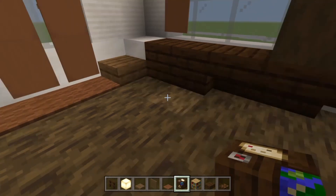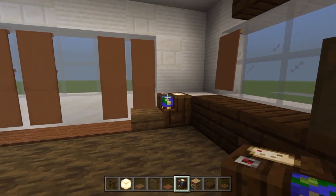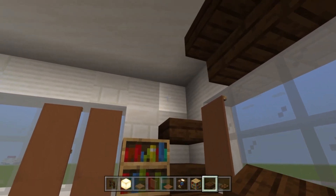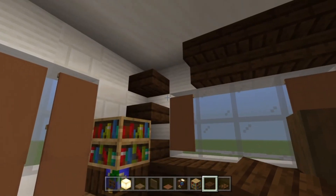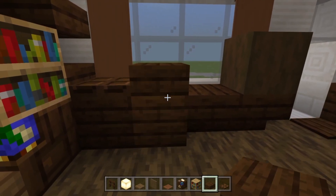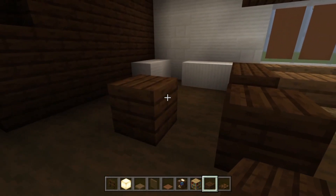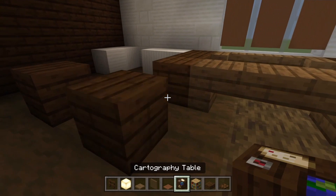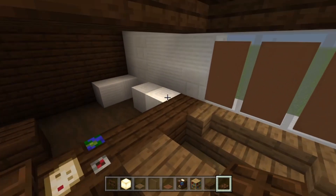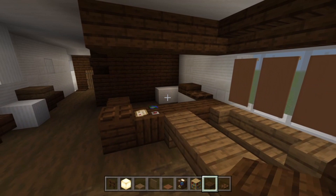On the unit side, move the slab along by a block, then place a cartography table — that looks better. Place a bookshelf here, then a dark oak wood slab, another slab away, and a third for a three-block shelf. Stick a dark oak trapdoor here with a dark oak wood slab on top of the next block along. Then head back to the kitchen and stick a cartography table in this space, a dark oak trapdoor on this plank, one on the quartz over here, and a dark oak wood slab on the quartz beside it.